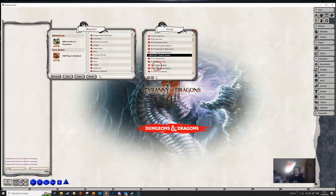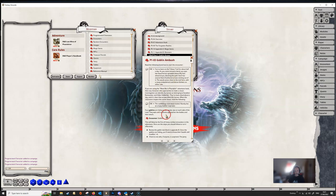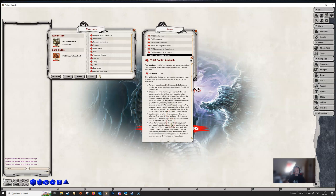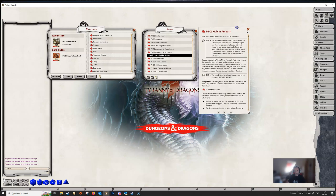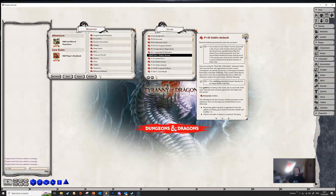For example, in the first encounter — the goblin ambush — there is no map. It's a theatre-of-the-mind thing, but you might want a map. You might want to add something to this scenario. So let's suppose we wanted to add in a map here — we're going to make a space for it.